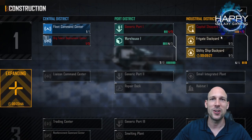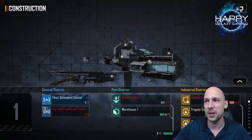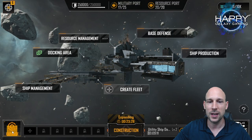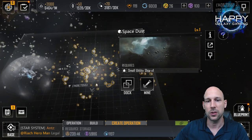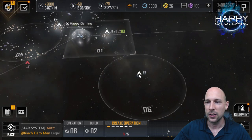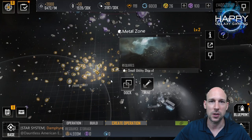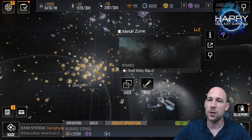Don't worry, you will not sit in front of the PC 24/7 for that. The later in the game, the longer the building time is. You can also see some buildings already red — that means you do not have enough resources to build them. There are two ways to get resources. The first way is from the space dust — your tutorial will already tell you that you have to send your fleets there. The next resources you want to gather are metal zone resources.